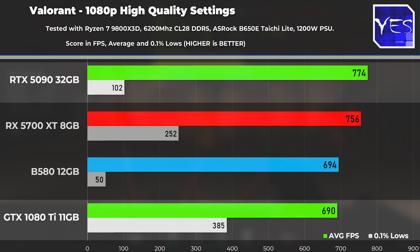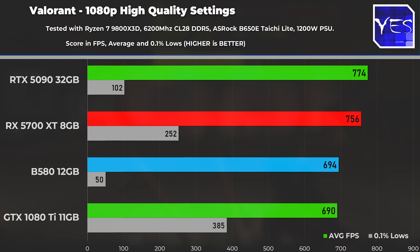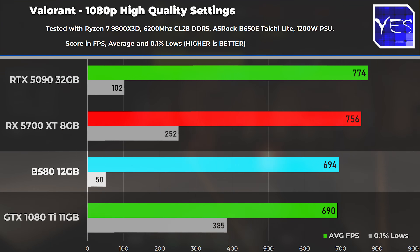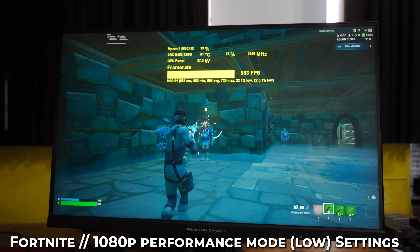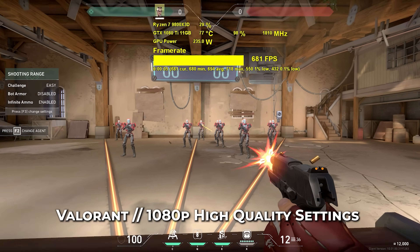This result really took me back because it made me want to do a whole separate video investigating what your CPU should really be running at. In my opinion, if you're playing games competitively, your CPU shouldn't be near 100% — it should be maybe under 90%, under 80%. The Battle Mage card being fairly new probably just needs more driver optimizations to correct these 0.1% low stutters. The reason I'm focusing on 0.1% lows so much in relation to 520Hz is that if you're looking at a 520Hz monitor for competitive play, you're going to want the least amount of stuttering possible — the best 0.1% lows.